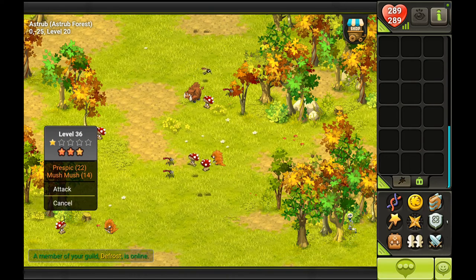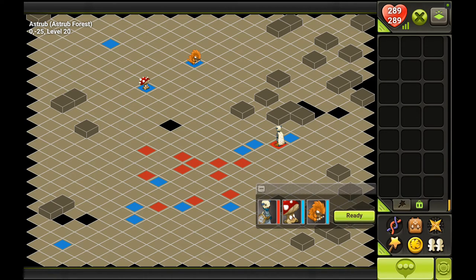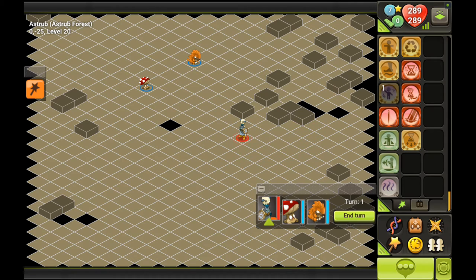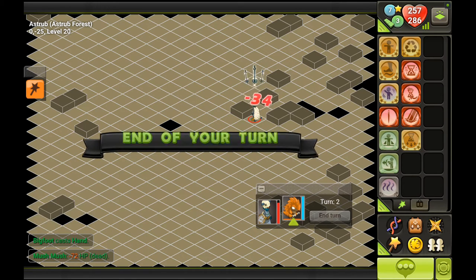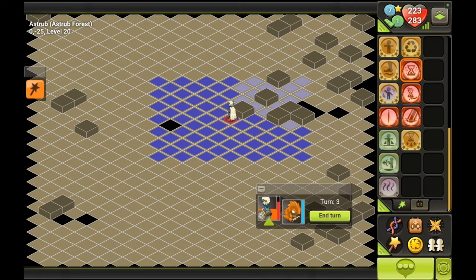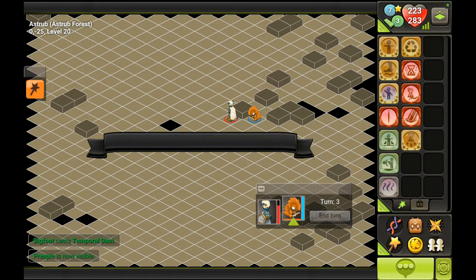We can take this presbyc and mooshmoosh to show what presbycs do in battle. Their set — the presbyc set — is one of the best wisdom sets early in the game, because with only four parts it gives a lot of wisdom, and its cloak gives up to 30 wisdom. They're also pretty expensive. This presbyc has a couple of spells: it's got a hand just like us, and it's got an invisibility spell which is extremely annoying. It will often hide behind obstacles so you cannot target it.